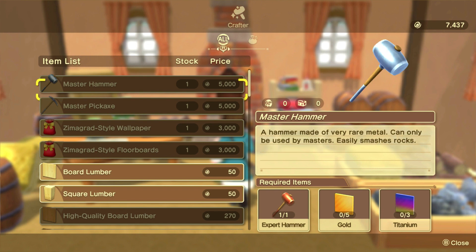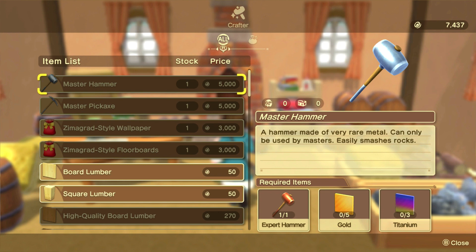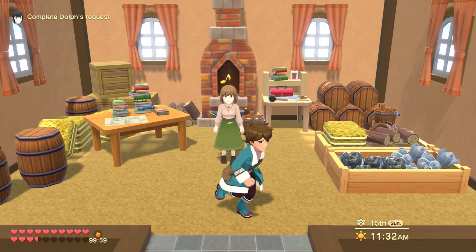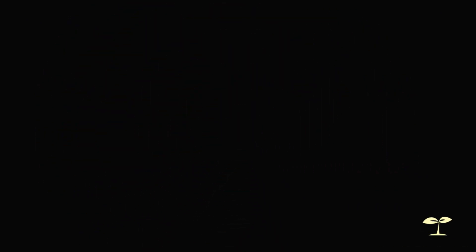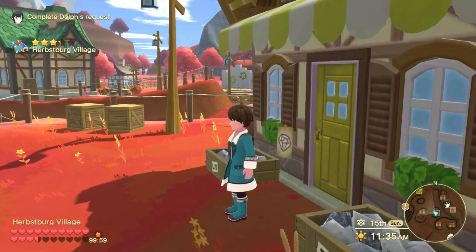Five gold. So I need ten gold and six titanium. It does not break even when digging through hard rocks - interesting. Basically I need ten thousand money, ten gold, and six titanium. Titanium is gonna be rough because I definitely don't have enough. I do have to go back in there very soon.